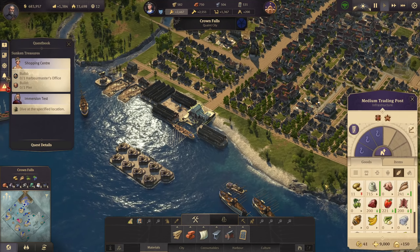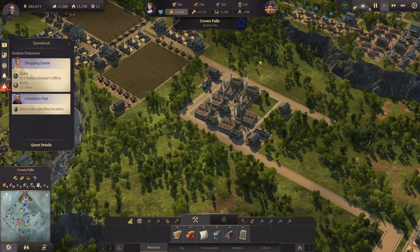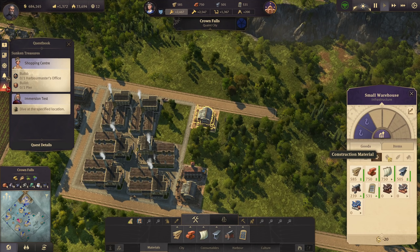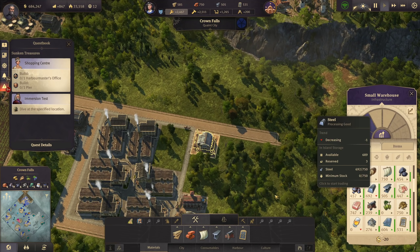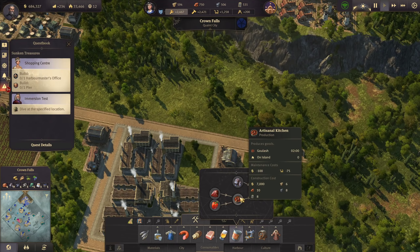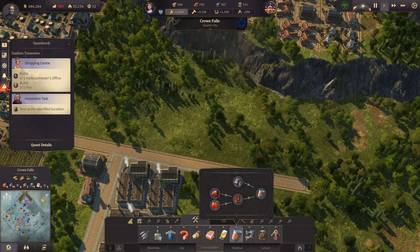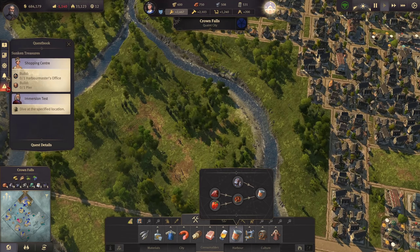We now have the trade routes active. Beef, red pepper, furs, and cotton will all be here soon. In our little factory district we have enough steel - we need to check that too because the next production chain requires steel as well. Canned food is next. For canned food we need artisanal kitchens, and they need two minutes to produce. Red pepper also needs two minutes, and we have 18 red pepper, so we can have 18 kitchens.